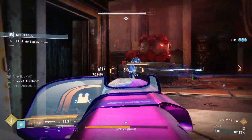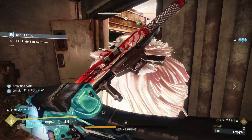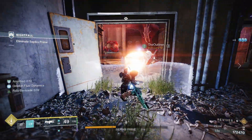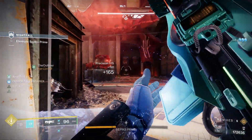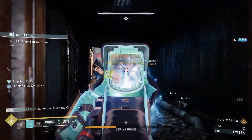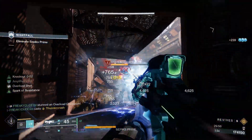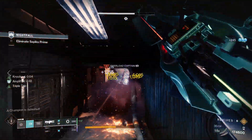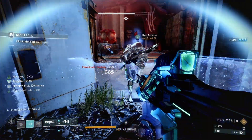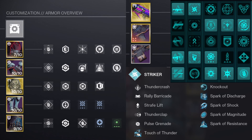Overload champions are easy to take down as our grenade applies jolt which stuns them, and if we run Thunderlord we can stun them in a single shot and shred them down. Barriers go down real easy with Sweet Business, and unstoppables can be a bit of a pain but if you have a glaive you can tank their hits and stun them as well. This build was a ton of fun running through Grandmaster Nightfalls and has proved to be one of the strongest builds for shredding health bars. A DIM link is in the description and a picture is on screen for reference.